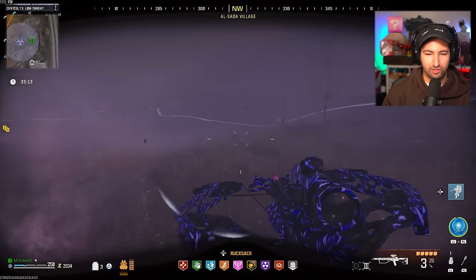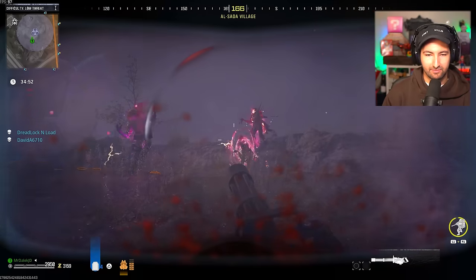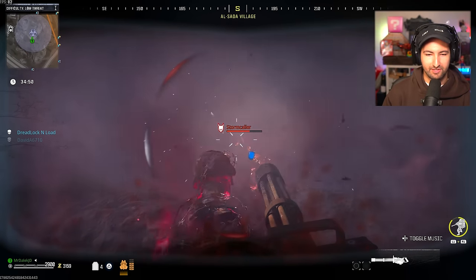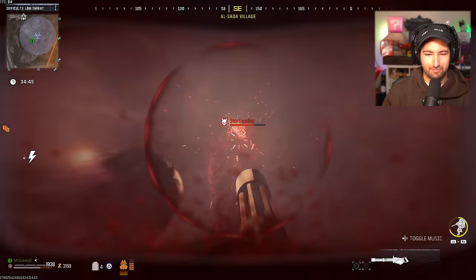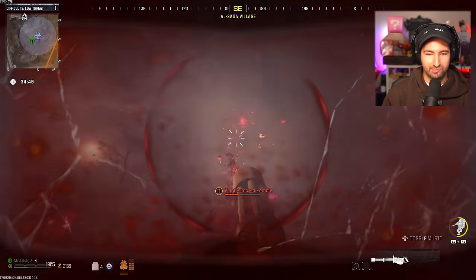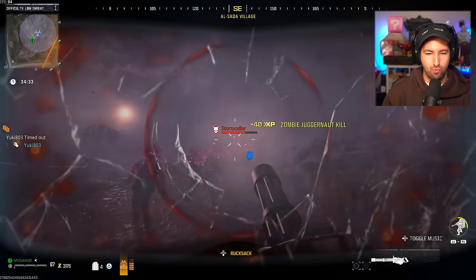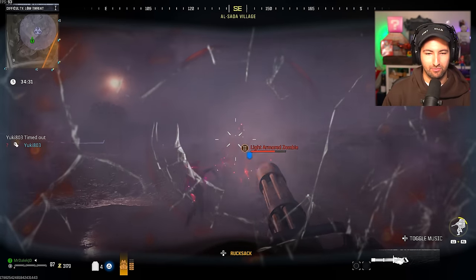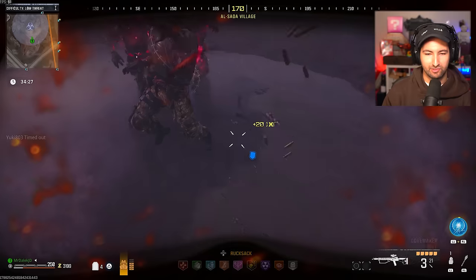I've also got a jugsuit that I'm gonna call in as well — let's call that in right now. Using the crossbow in this game is honestly one of the funnest things I've ever used inside of Modern Warfare 3. I'm getting absolutely lasered here by the zombies. I might need to kill some of them — once this breaks, it's gonna break very very soon. Look at that — 87 HP on the suit. I don't think I actually did any real damage to the storm caller with this jugsuit.